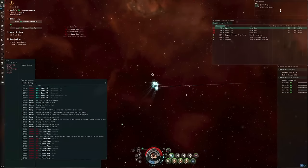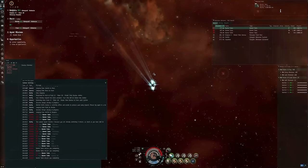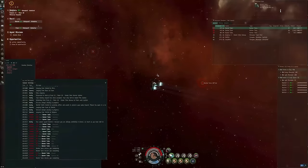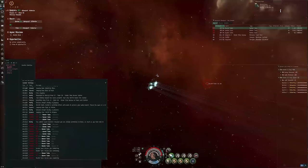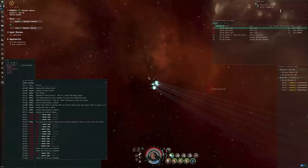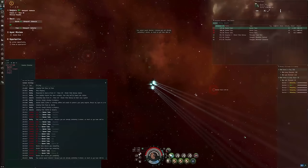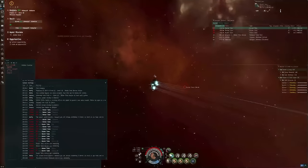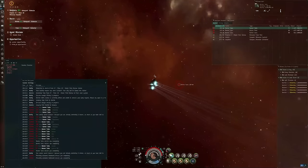I've put out Tech-1 light drones. You'll notice the Talos rats have stopped shooting at me — that's because these Burner Talos rats do not like drones. I have 25 Tech-1 warriors in my drone bay. Tech-1s because you just want them to draw fire; you don't actually expect them to do damage, and they are expendable. That's why you want Tech-1 light drones for this, rather than Tech-2.